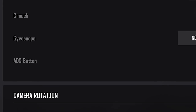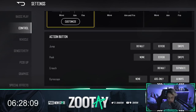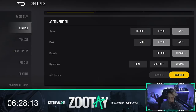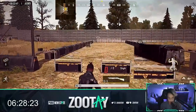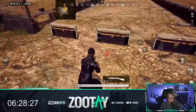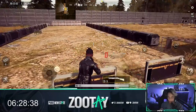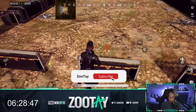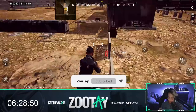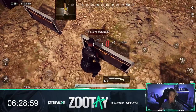You can see there's jump, peak, crouch, and gyroscope — same as PUBG Mobile — and then the ADS button. If you go into your button layout, you'll notice some buttons don't show up on your screen depending on what you have set for the action button. For jump, let's set it to default. On default, if you look at the bottom right it's being highlighted — it's jumping. Here I could jump over things and vault over things, but let's say you want to jump while next to a wall without vaulting over it.